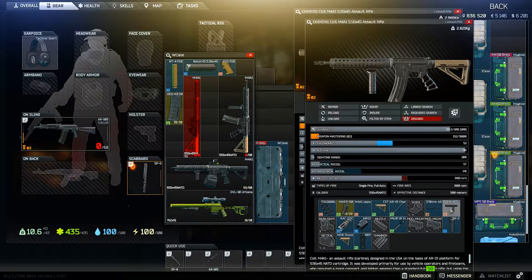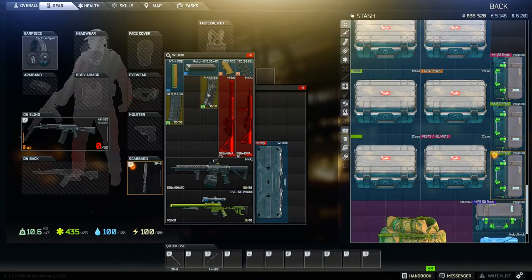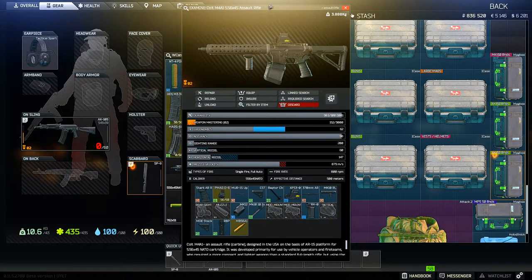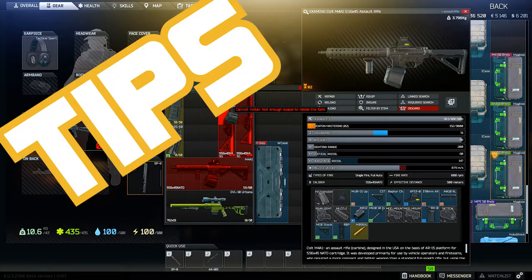The easiest way to save stash space in Tarkov is to minimize the space that your guns take up. You can do this easily by taking off the pistol grip and taking out the magazine, and in some cases taking off the muzzle devices too to make them even smaller. Also, don't forget to always fold your guns if you're able to.